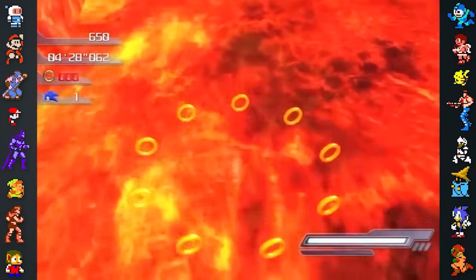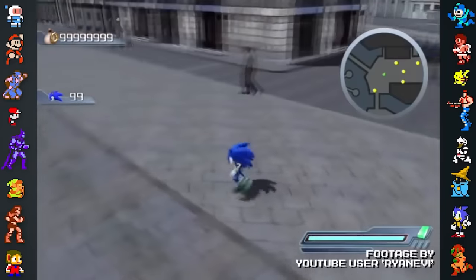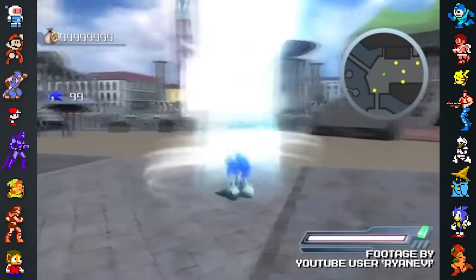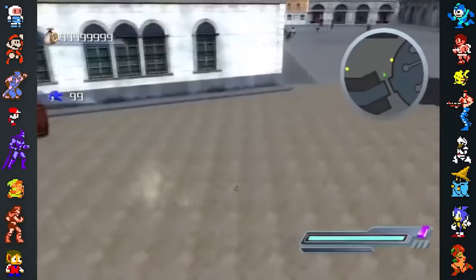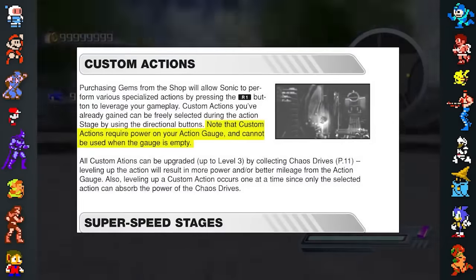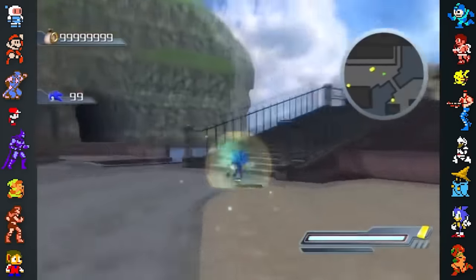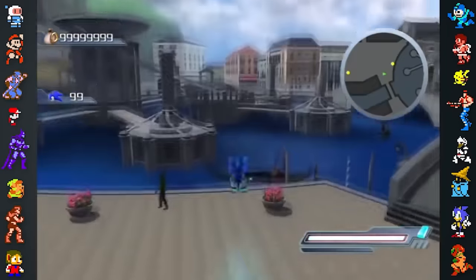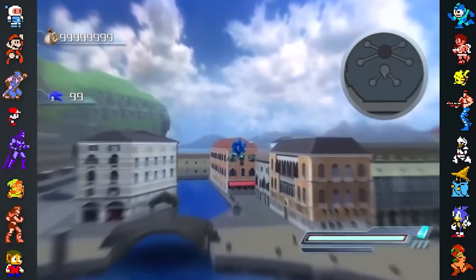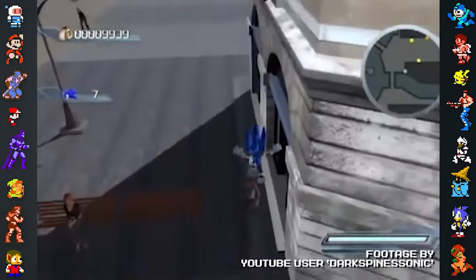Sonic 06 is notoriously glitchy, with too many bugs to detail in one video. The game is so buggy that one of Sonic's basic abilities wasn't programmed correctly. Sonic's custom powers were supposed to be limited by the action gauge, but this was either never programmed or the action gauge doesn't deplete due to a bug. This means Sonic can use his powers infinitely, completely breaking the game. It's also possible to finish Sonic's story early.